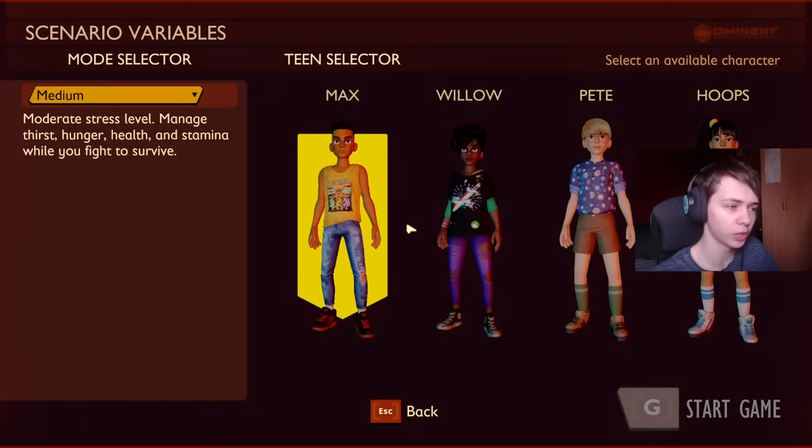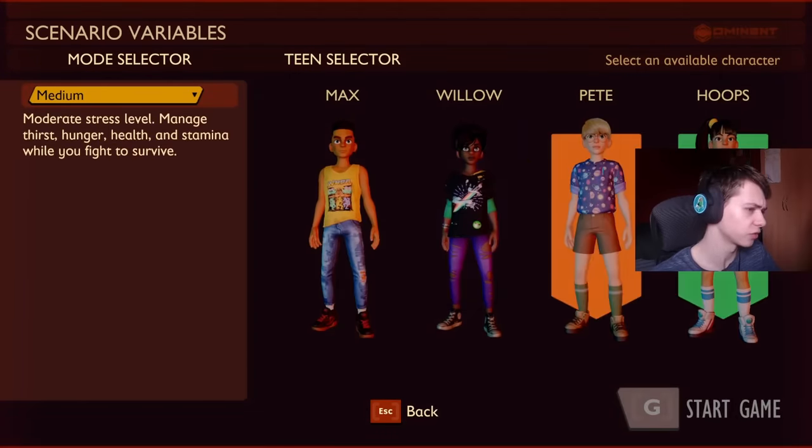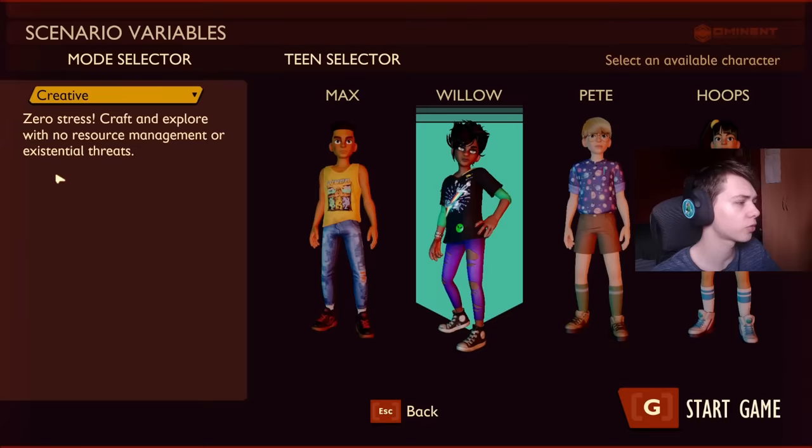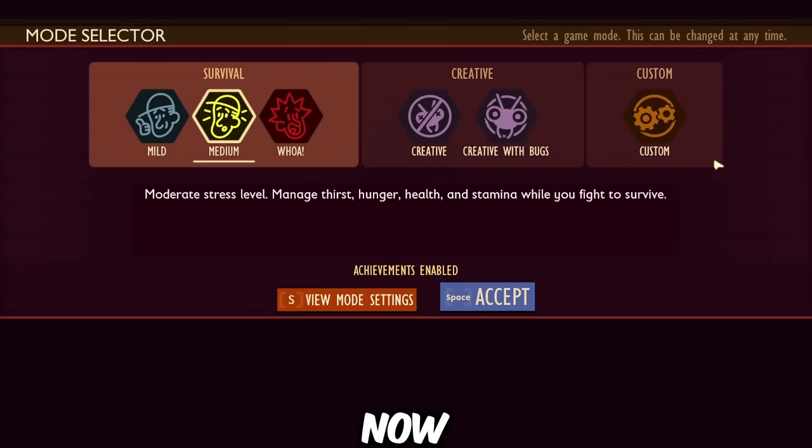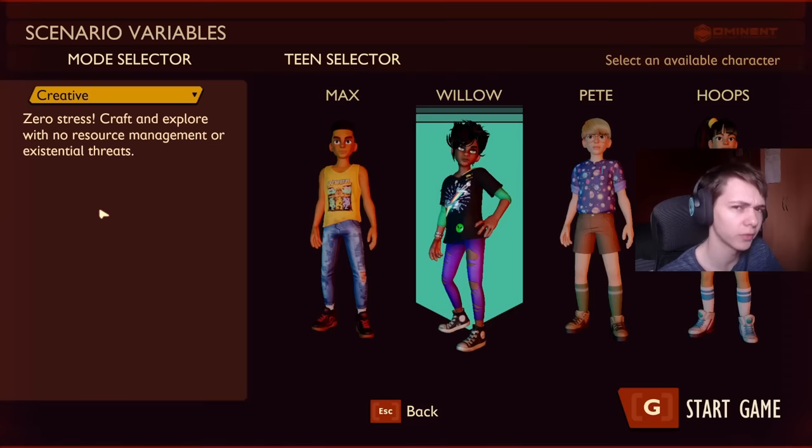We're going to go ahead and start a new game, and this is obviously different to the way we have character selection now. We're going to go into creative. You'll notice there's only four modes here and custom isn't a mode — we can't customise a custom game. There's no such thing in this version of Grounded.